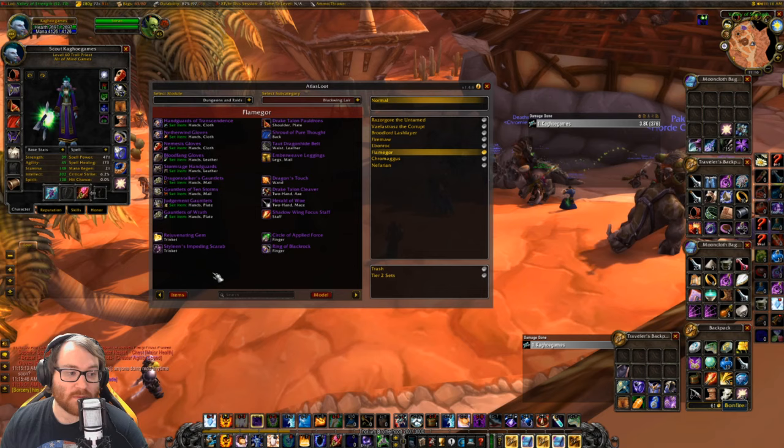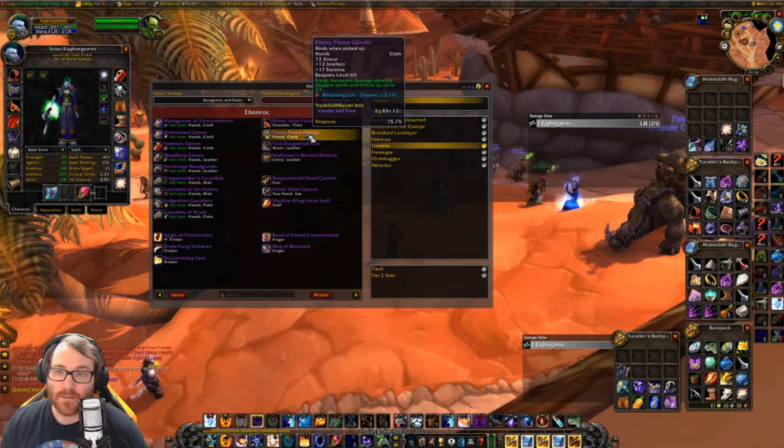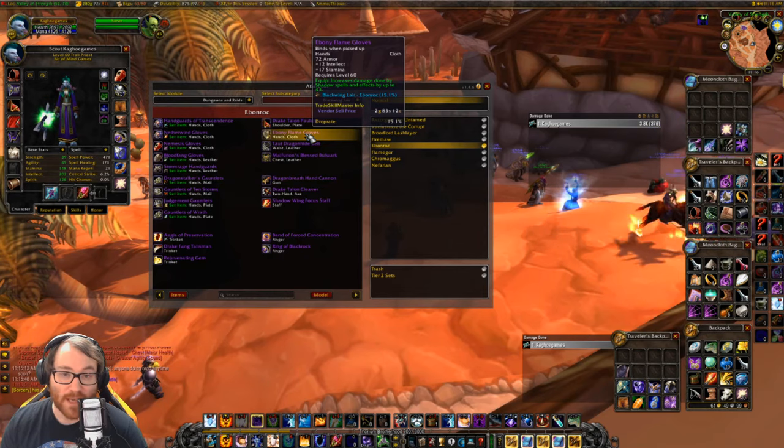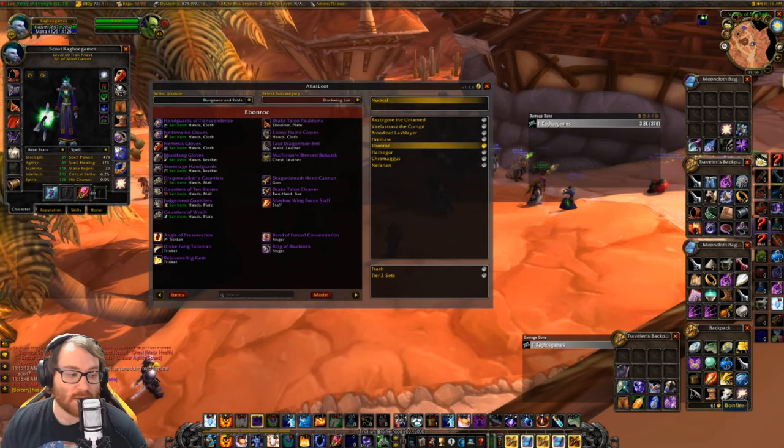The best gloves you're going to find are off of Ebon Wyrm: the Ebony Flame Gloves, 43 spell power for shadow damage. This is insane. Warlocks and Shadow Priests alike are going to be after these — they're some of the best in the game for them.